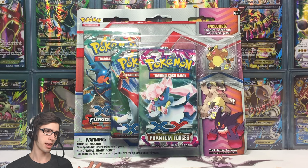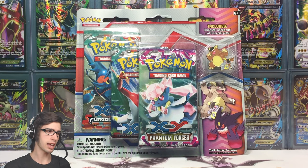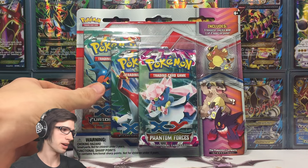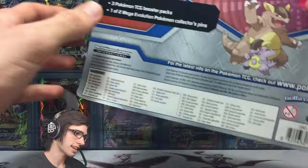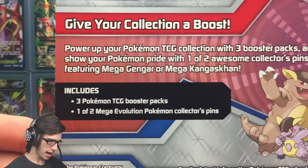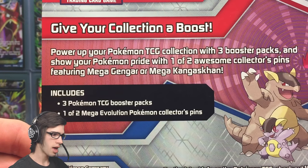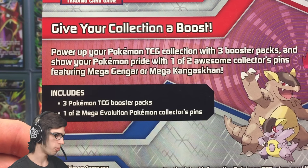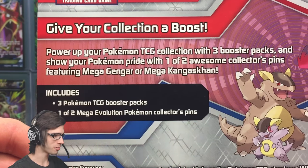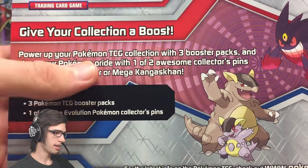So we're back today with the Mega Kangaskhan. It contains two Furious Fists booster packs and one Phantom Forces. If you guys have not seen the Mega Gengar one, I'll leave a link in the description. The back says: 'Give your collection a boost, power up your Pokemon TCG collection with three booster packs and show your Pokemon pride with one of two awesome collector pins featuring Mega Gengar or Mega Kangaskhan.'